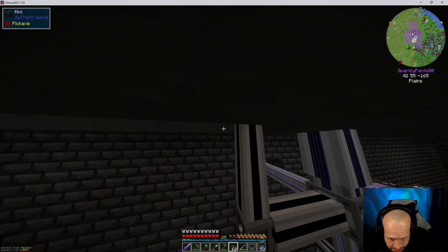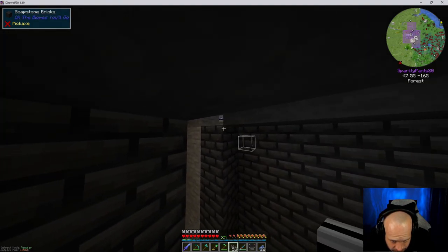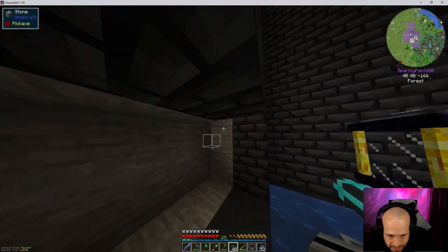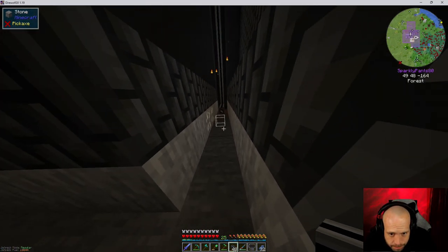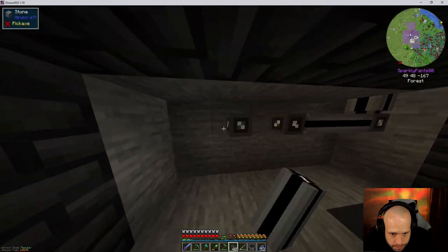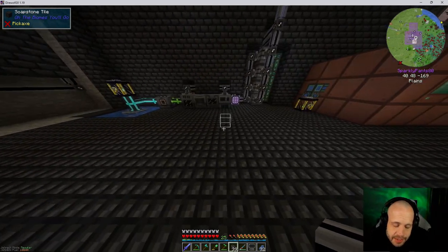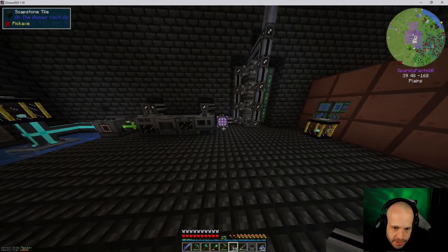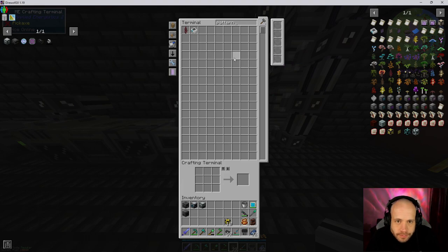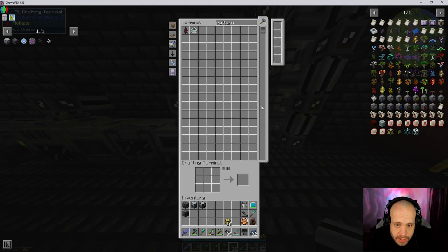Let's do this — that can go, and then we can go across here. Alright, we need to come down now. So we are going to need — let's start with the enrichment chamber. We are going to need a pattern provider. I'm going to have to set all this up for auto crafting soon.